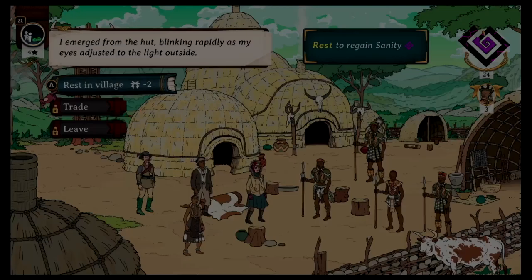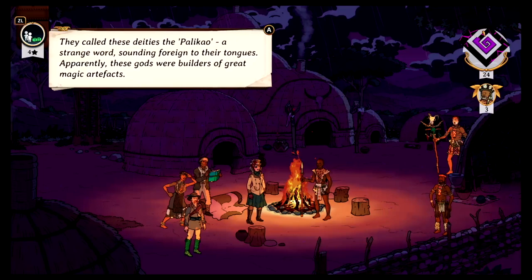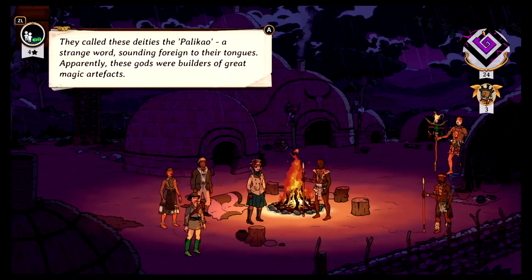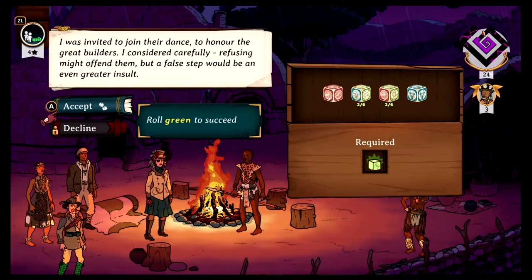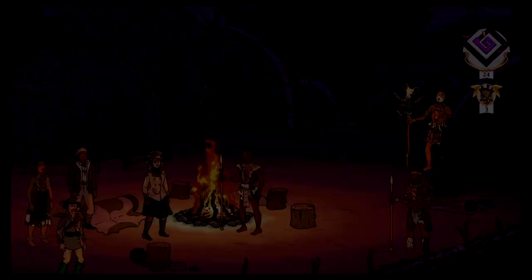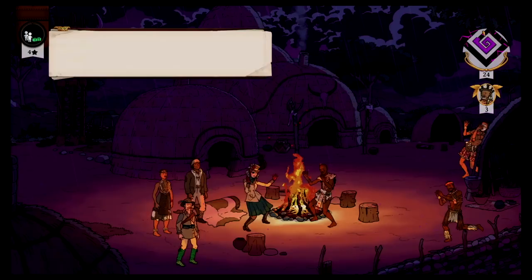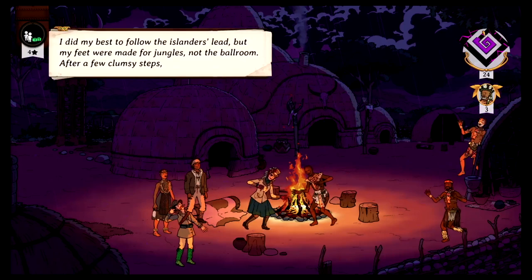Let's get out of here. Now we can rest — since we traded, we have a little extra sanity to play with. As darkness fell, the Islanders lit a campfire and invited us to sit with them. That evening, the villagers were planning a ritual dance as an appeasement of their gods — the Polychao, a strange word sounding foreign to their tongues. Apparently these gods were builders of great magic artifacts. I was invited to join their dance. Refusing might offend them, but a false step would be an even greater insult. We got to roll green to succeed. Come on — I didn't get green. I failed. I did my best to follow the Islanders' lead, but my feet were made for jungles, not the ballroom. After a few clumsy steps, I stumbled and fell.